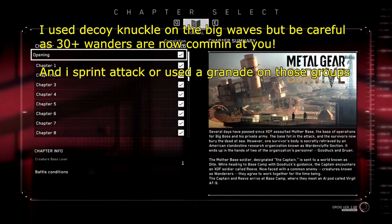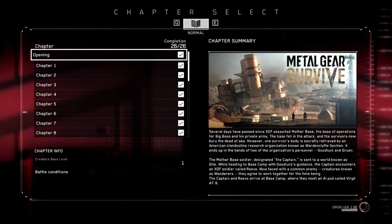I'm going to keep looking around in chapter select to see what other options there are, and I'll make a more detailed video about farming opportunities in chapter select. But for now, that's all I have. I hope you guys found this info useful — if you know a decent method or a good chapter to farm kuban, don't forget to mention it in the comments. I like the addition, so keep it up Konami. This is GamePro24x, and I'll see you guys later.